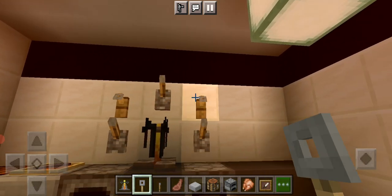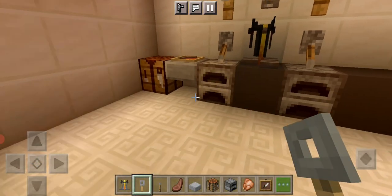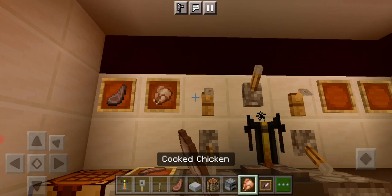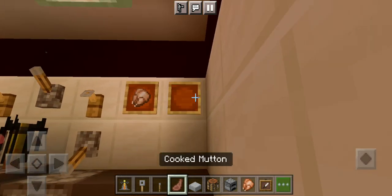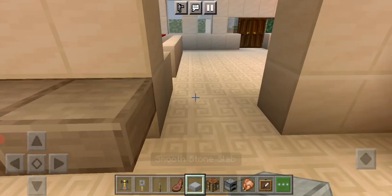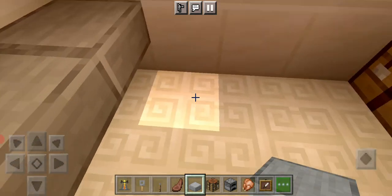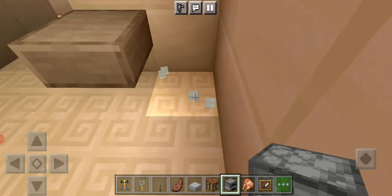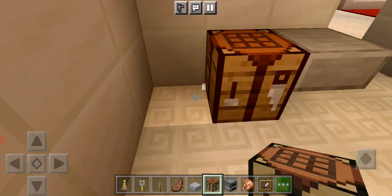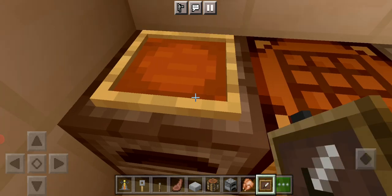Put a tripwire hook. Do this, and then just to paint — two item frames, just like that. One more thing: put slabs like that. You're going to put one more and a furnace, and then a crafting table and a furnace. You can just put this right here.